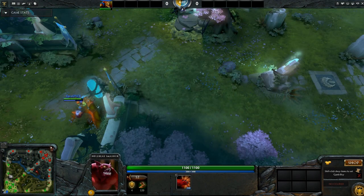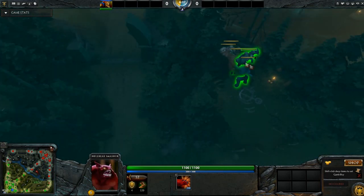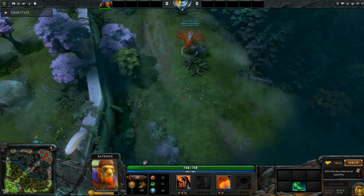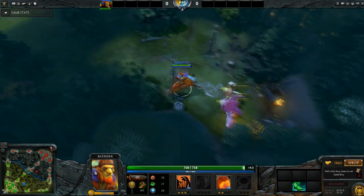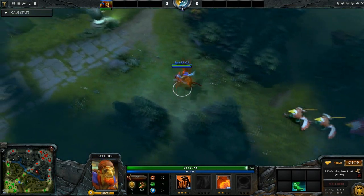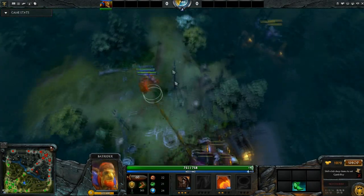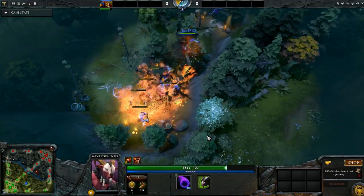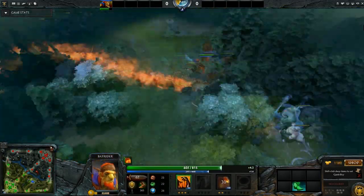However, with the Radiant side, you have more dynamics. As you see here, after clearing this, I decided to stack this creep camp. At this point of the game, six minutes in, Batrider is around free farm of a dual lane — actually a much higher free farm experience than a dual lane. And around the seven minute mark, after I clear this camp, I will be able to get my level six and almost halfway to my Blink Dagger.